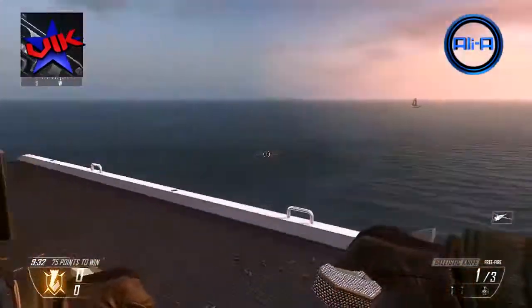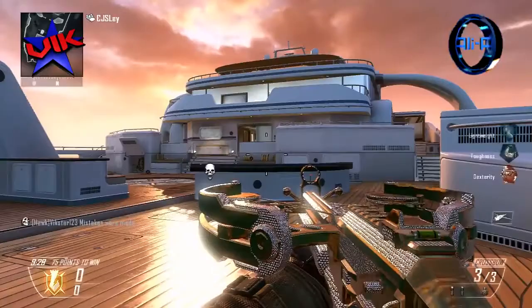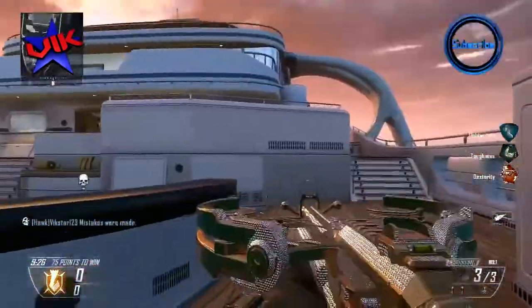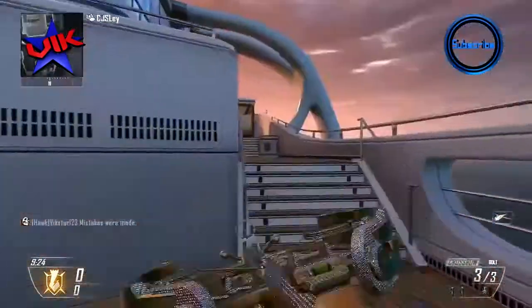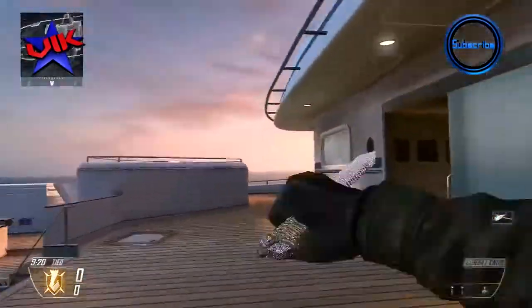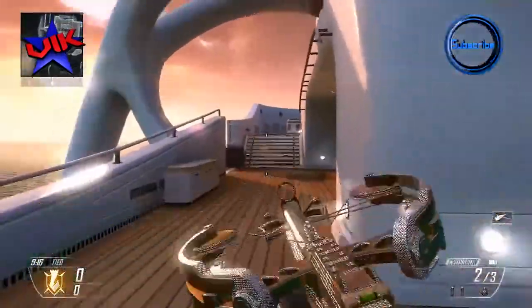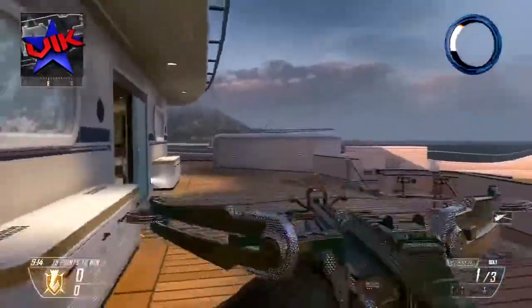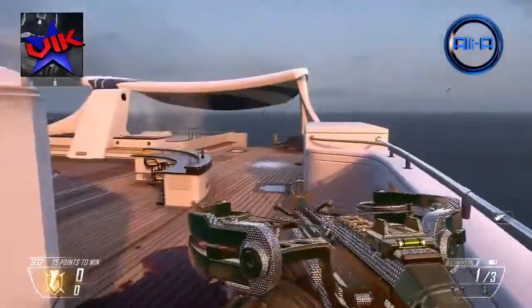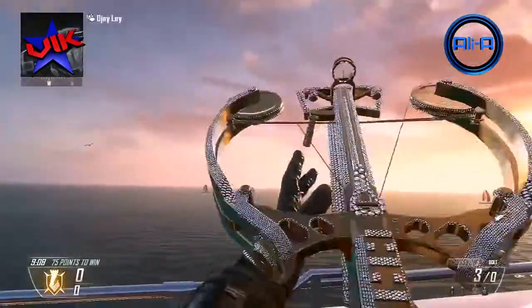Vicstar also does a series where he shows off all of the golden camos and he's working towards unlocking all the diamond camos across all guns, so his channel is the place to go for more diamond camo footage. As you can see, the diamond camo consists of diamond jewels mixed with a golden overlay — it looks very cool and very blingy. I think a lot of people are going to be rushing to get it now that they know how.